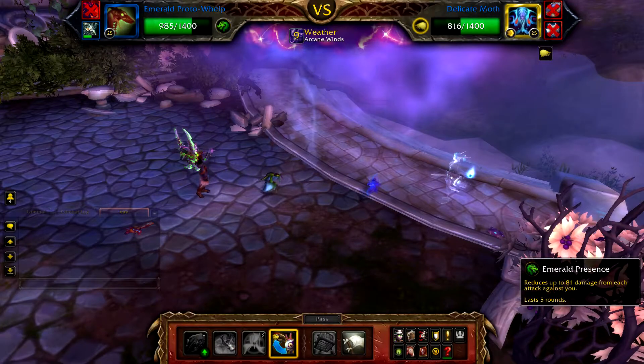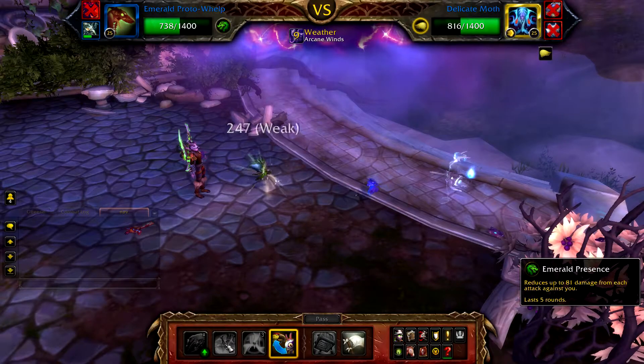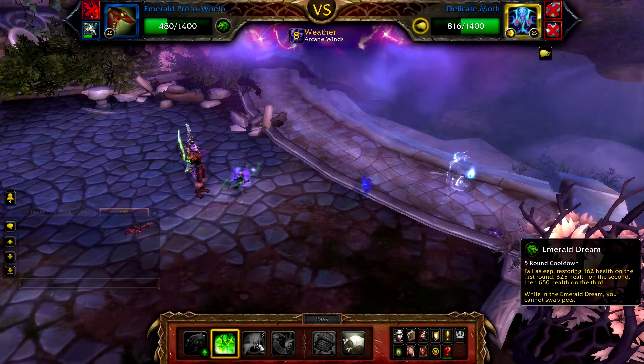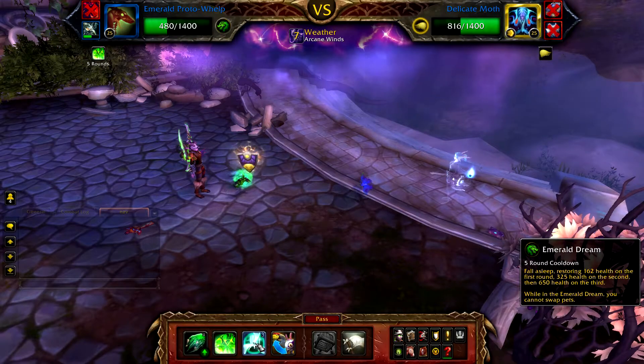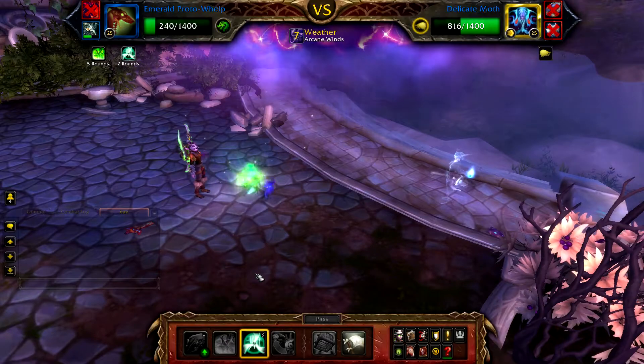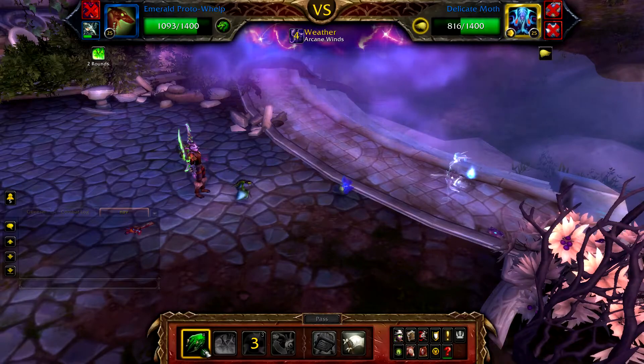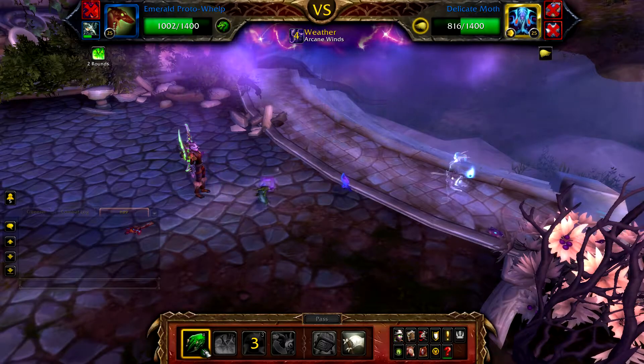With your Proto Whelp in the battle, cast Emerald Presence, followed by Emerald Dream. Once Emerald Dream has finished, cast Emerald Bite until the Delicate Moth is defeated.